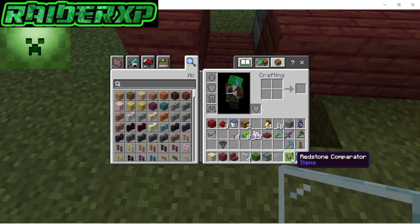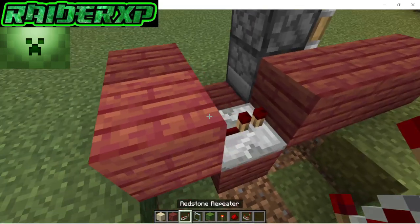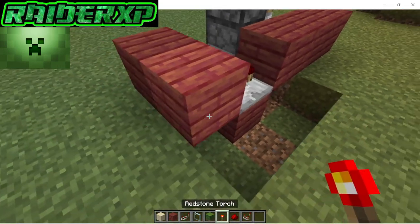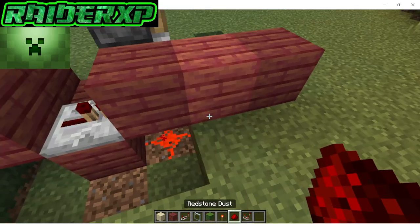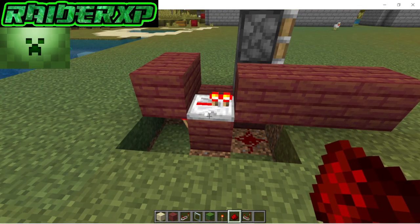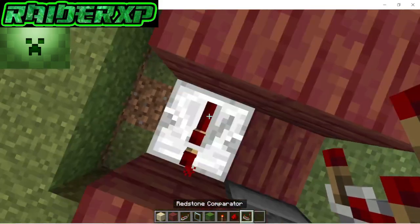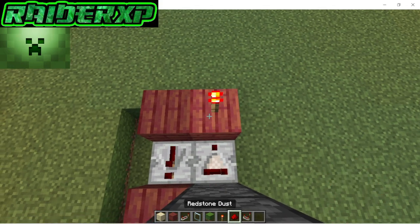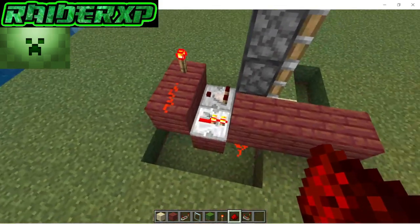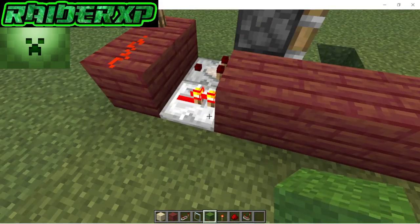Grab your redstone torches, redstone dust, and repeater. Place your redstone repeater on that block there facing forward. Grab your redstone torch and place it on the back — you'll see it powers up that repeater. Then place your redstone dust right in front, and that effectively makes the redstone clock. Next, place your comparator right next to it, grab your redstone torch and place it in front of that, then a piece of redstone dust next to it. As you can see, that shuts off our clock, and that is exactly how we want it.